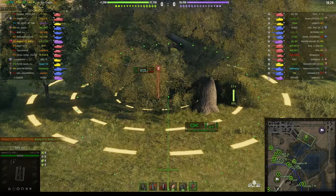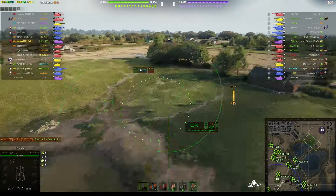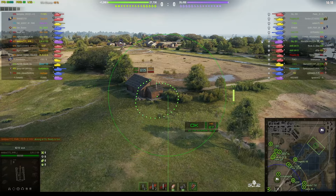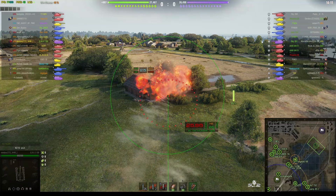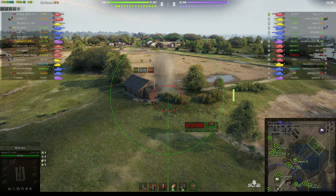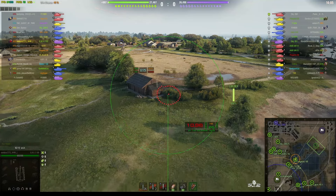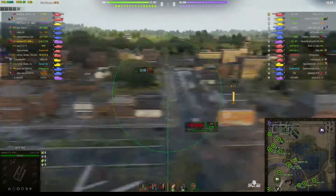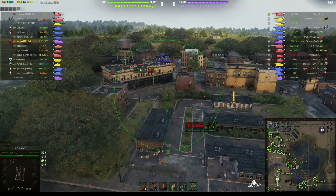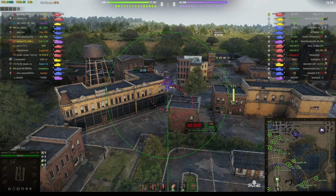He's gone straight to the aim point and heading for the spotting tree — there's nearly always somebody who goes up there straight away. We just spotted the tracer coming from the enemy arty, and for a second I thought he'd actually hit something because the shell disappeared without an explosion, but we've seen tracers from both enemy arties and we know where they are.